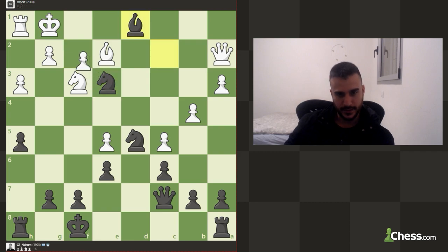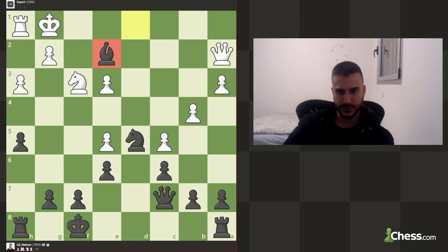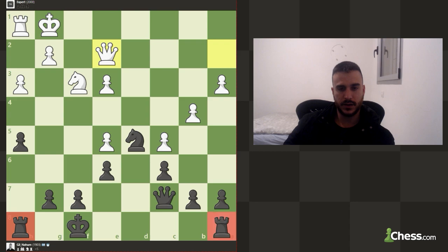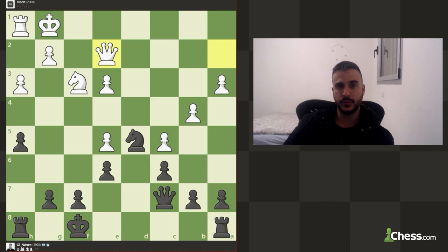He's taking the knight first — he's still fine after all. But we are still up a lot of material. I did miss that he can take the knight first, and then take the bishop. Anyway, basically we are up a rook and maybe a pawn or two. We got seven pawns. So we are up a full rook — this is completely winning, of course.